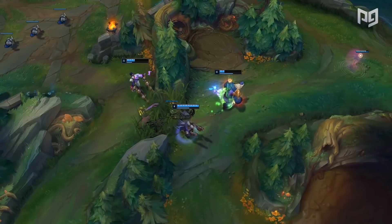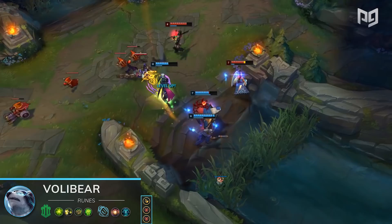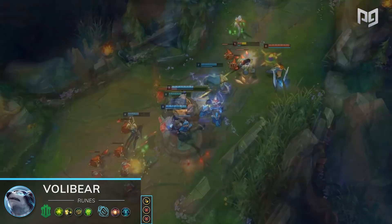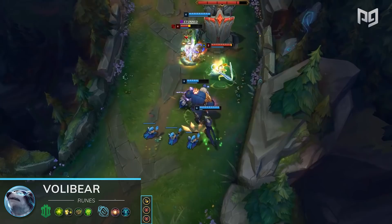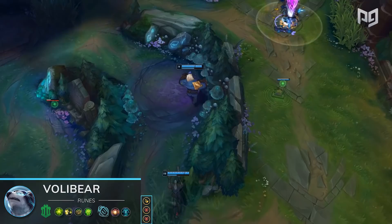Exactly because of that extended survivability it provides to a tanky engage champion like Voli, Aftershock is the best keystone for him. Following that, we have Demolish, Boneplating, Unflinching from Resolve, Hextech Flash Traption, Cosmic Insight from Inspiration, 1 Attack Speed shard, and 2 Armor Shards. He picked Demolish instead of Font of Life — which is another viable rune on Volibear — because he was so certain in winning the lane with his Lucian that he wanted additional pressure onto the tower once they push up to it. Boneplating gives him additional tankiness immediately, as opposed to Conditioning in the same row, and it also helps against burst from Kai'Sa. Even though Revitalize would heavily increase the heal of Voli's passive, Unflinching is just that much more consistent. Plus, with Hextech Flash Traption, he'll be able to gain its bonuses much more often, and the Hex Flash will help him get the Q flip faster, because he can just pop out of the brush and catch his opponents off guard.